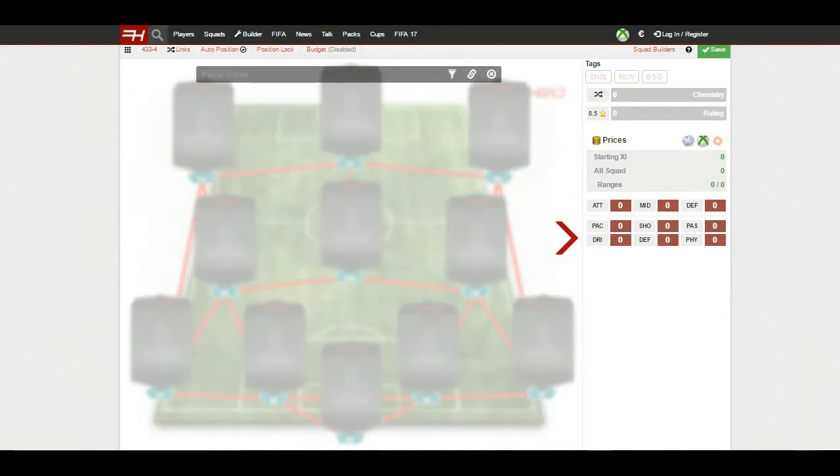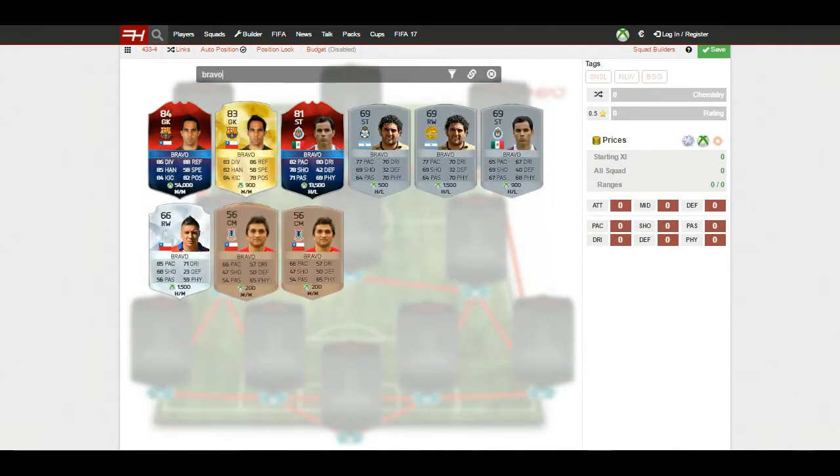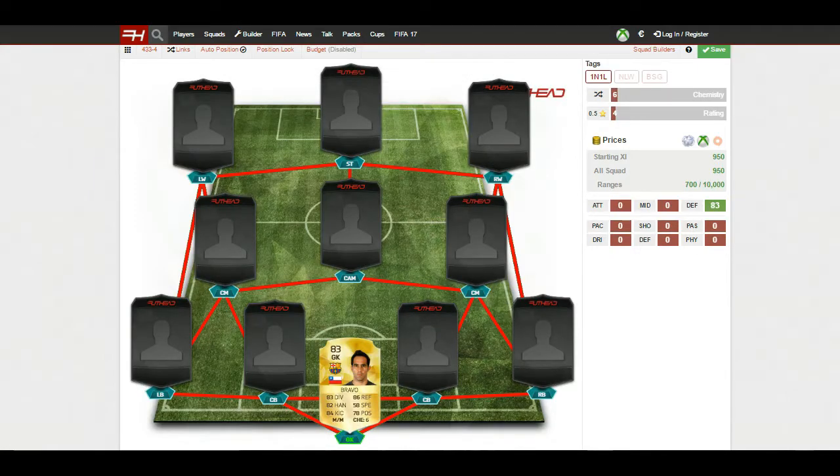Starting off in goal I've gone with Bravo — really good goalkeeper, 83 rated, 83 diving, 86 reflexes, 82 handling, 84 kicking, and 78 positioning. Really good all-rounded stats and a very solid goalkeeper.